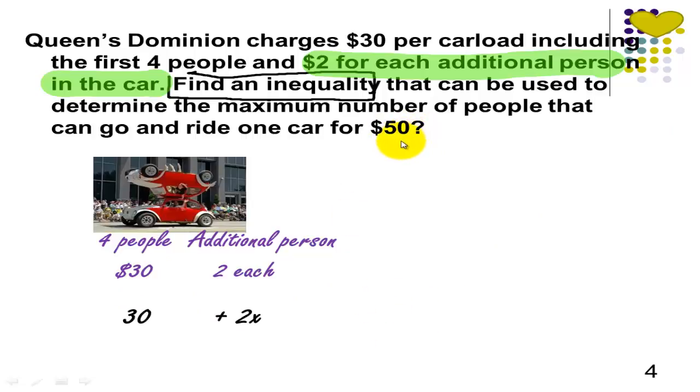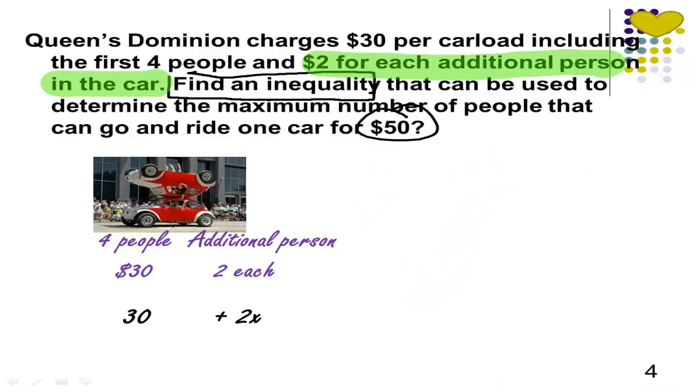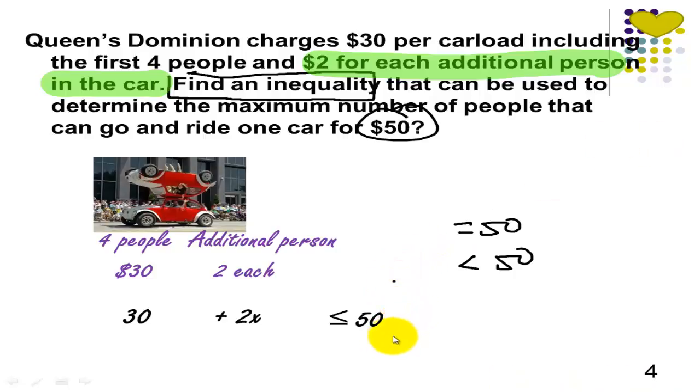Can we go beyond $50? No, we cannot, because we just want to know the inequality that can be used to find the maximum number of people that can ride one car for $50. So we can't go beyond $50. It is okay to have equal to $50. Is it possible to have less than $50? Yes, that's also possible, depending on the number of people who will ride the car. So we are going to write this as 30 plus 2x less than or equal to $50. And this will be our inequality.